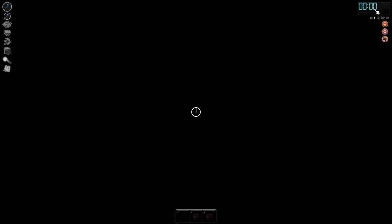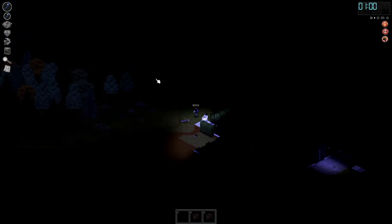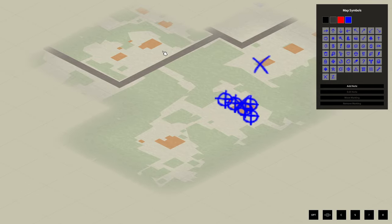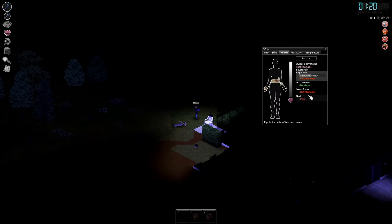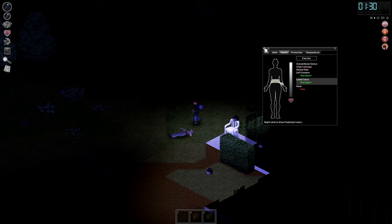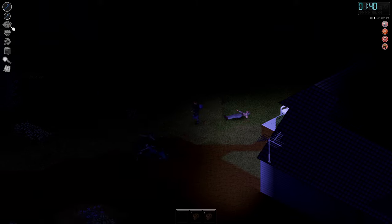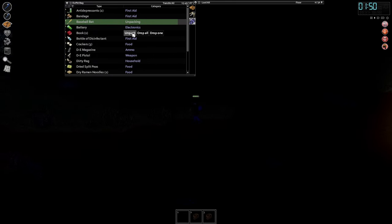Yep, it's almost 1 a.m. We're going to try to find ourselves a new house. Oh, we have pain in our neck. Our hand is fully healed, but our torso has the laceration. And we are infected. Let's attach the baseball bats to our back to free up some space. Let's eat some crackers. We still have our cooking pot with water — that's so good because we're barely getting thirsty.